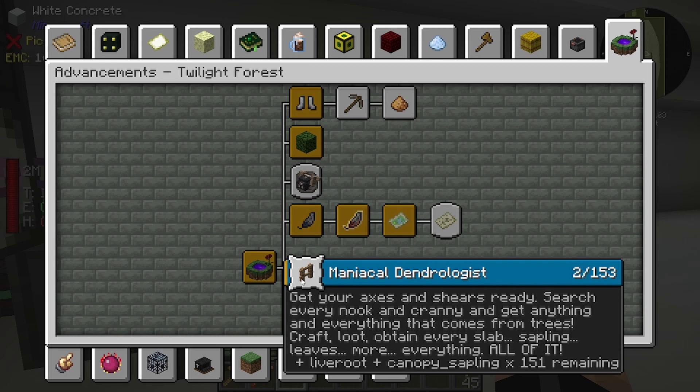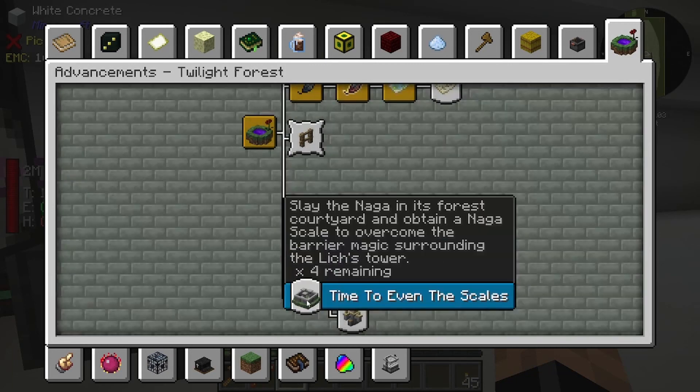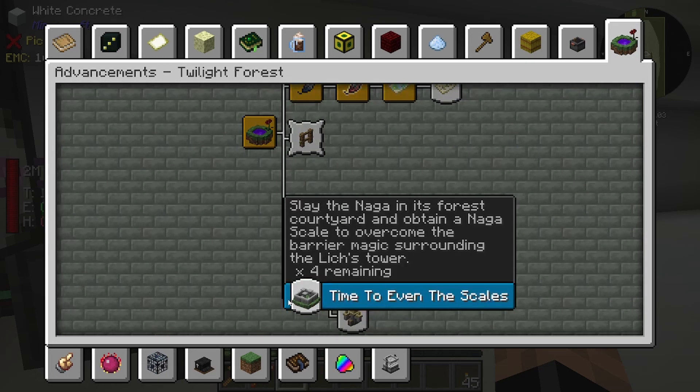Get your axe and shears ready, search every nook and cranny - craft loot, obtain every slab, sapling, leaf, more, everything, all of it. So there's all the different types of stuff you can get from the Twilight Forest, and it wants you to at least obtain that stuff in your inventory. Then eat every food - I actually kind of want to do this because we didn't do it in All The Mods to the Floor.